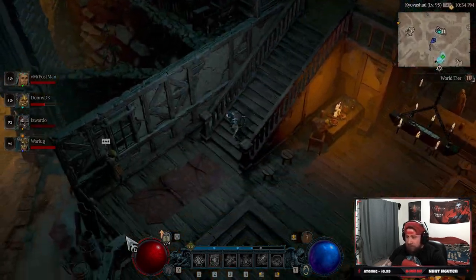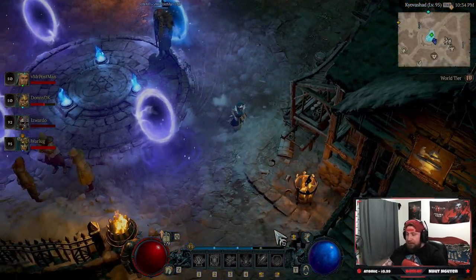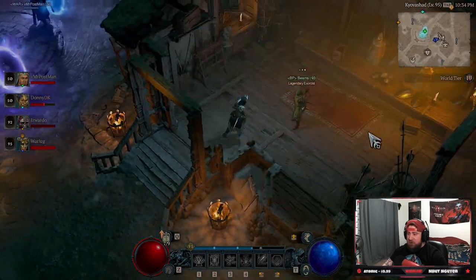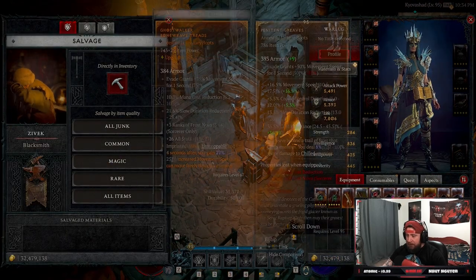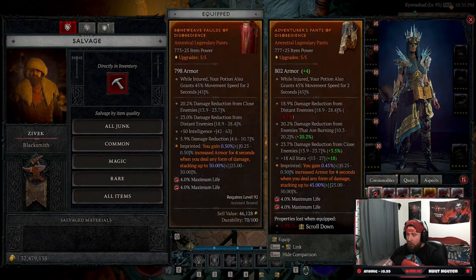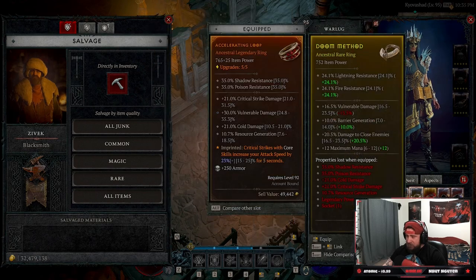So if you are low on resources as you're leveling or in the end game and you just have super low resources, when you come over and upgrade an item and then salvage it, you're going to get all of those resources back.